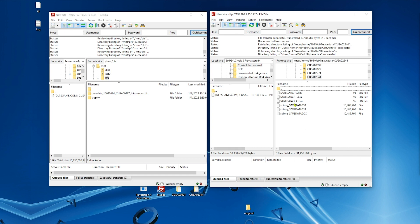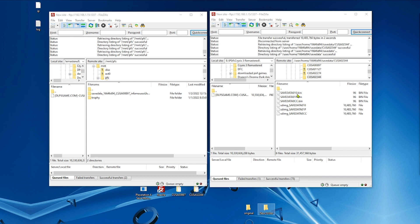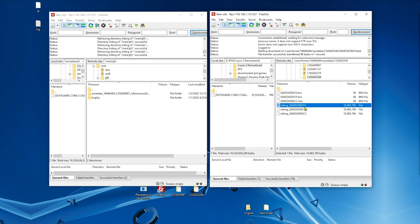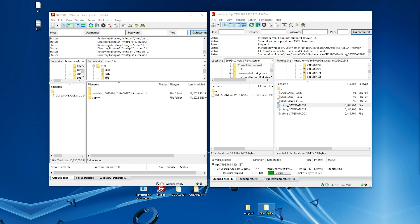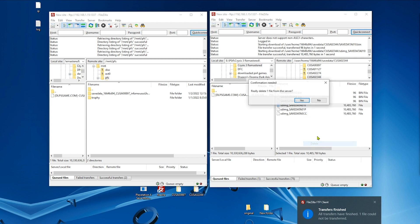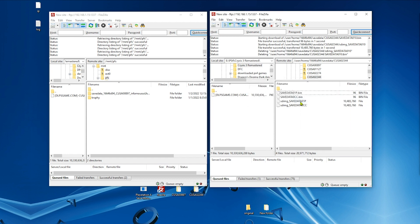Now we need to back up the original save, so I'm going to create a folder here and back up the original save, which is save data 010. Just save data 010 — don't worry about the SD image file. Now we need to delete them — delete and delete.